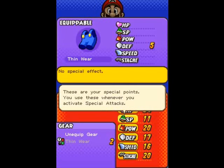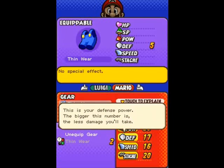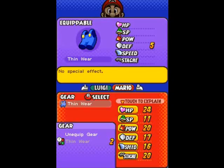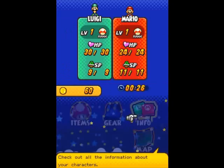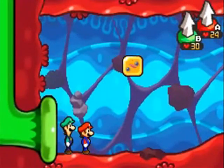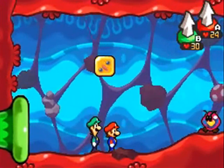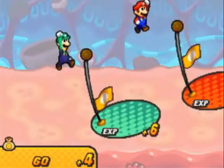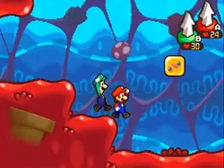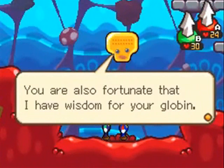Quick runover of the stats: HP is pretty self-explanatory. SP is how we use our special attacks. Attack and defense are pretty obvious. Speed determines who gets to go first in battle. Stache is always kind of different every game — it still affects how often lucky critical hits will happen. Mario has a little more power and speed, and Luigi has a bit more HP and defense. Stache also determines your luck with scratch cards in shops, which is how you save money.